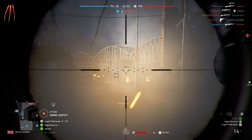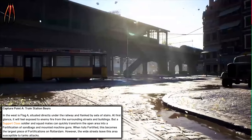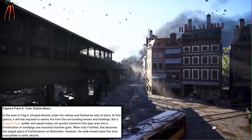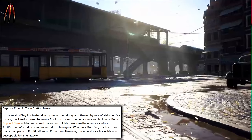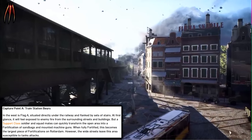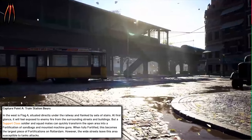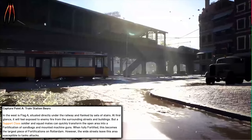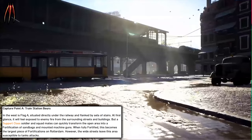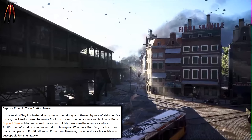Let's check out the beta map Rotterdam — Capture Point A: Train Station. Located in the west, Flag A is situated directly under the railway and flanked by a set of stairs. At first glance it feels exposed to enemy fire, with surrounding streets and buildings, but a support class soldier and a squad mate can quickly transform this open area into a fortification of sandbags and mounted machine guns. When fully fortified, this becomes the largest piece of fortifications on Rotterdam. However, the wide streets leave this area very susceptible to tank attacks.